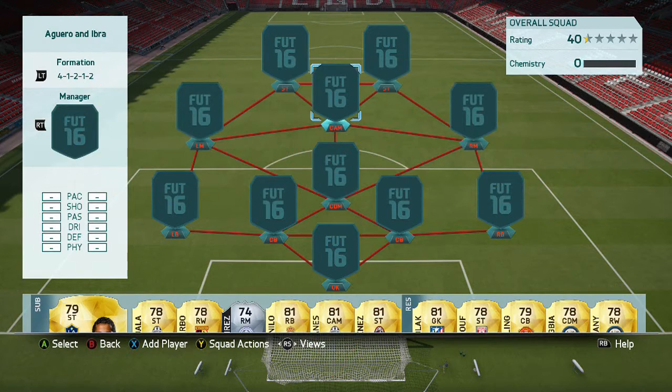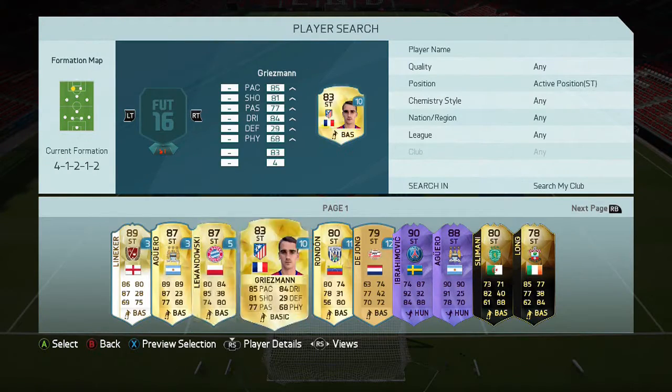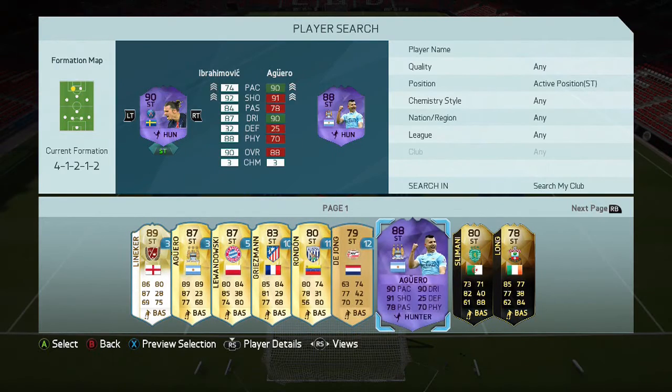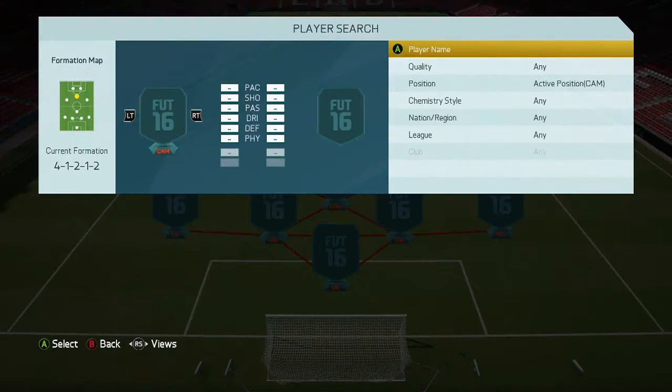Hey guys, it's Melvin7 here, and today I'm bringing you a squad builder built around these two monsters. We've got Ibrahimović and Agüero's hero card. I have wanted to try these in a squad for a while now, ever since they came out. Agüero's been out for a while, and then Ibra came out recently. These two just work very, very well — I'll tell you why in the highlights — but anyhow, let's put the rest of the team in there.